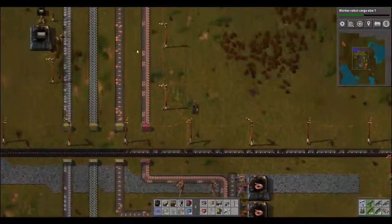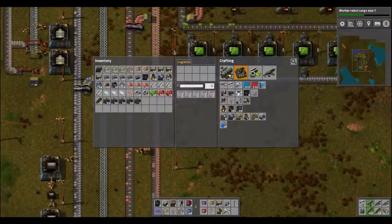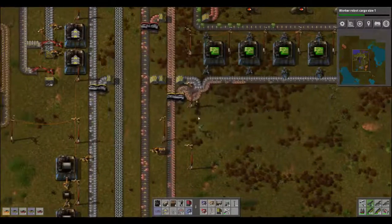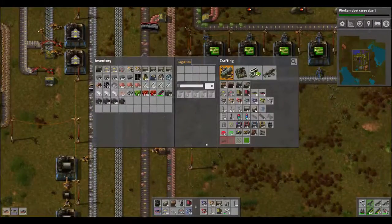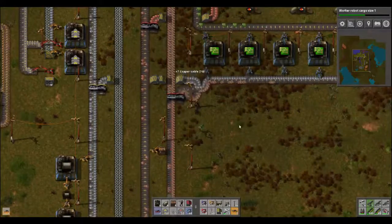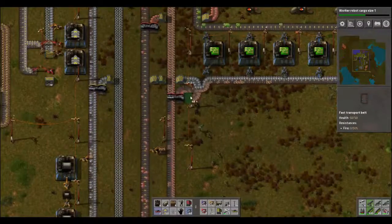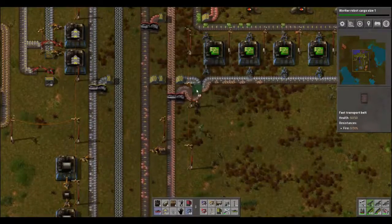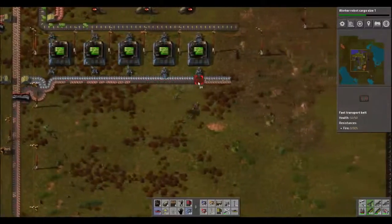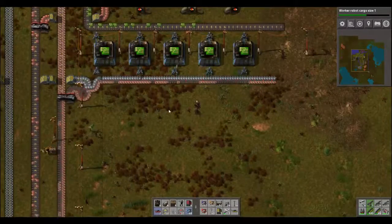It's filling up. Is our splitter up here yellow or red? Let's change this splitter to a red. Make a couple of reds while we're at it — we've got the belts. There we go, splitter. And then after that we need to speed it up.